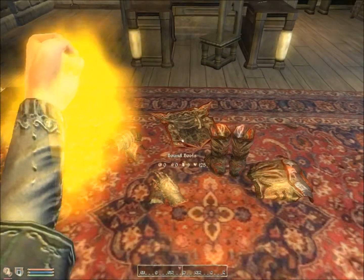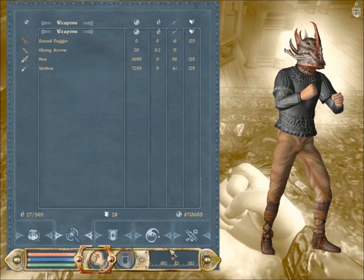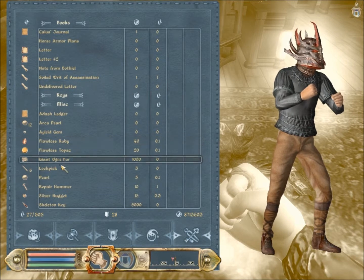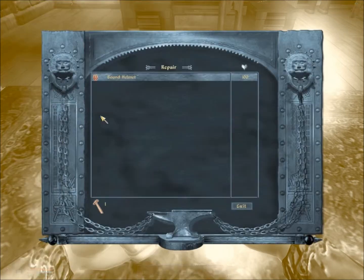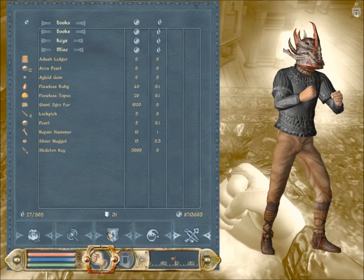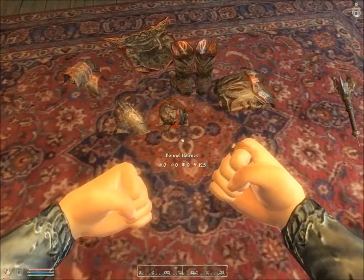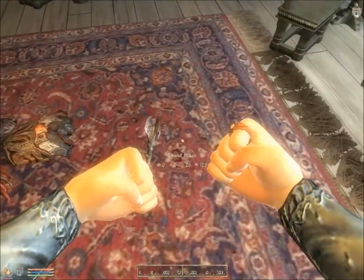Now we're going to get the helmet, then we're going to get all the weapons. So it's basically like Daedric armor, but weightless, and some of it's light. I'm just going to minimize that so it takes less time. Then just go to the armor, drop — there's the helmet. Now we've got all the bound armor.